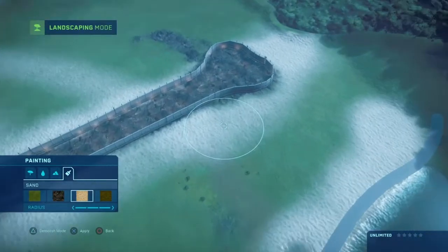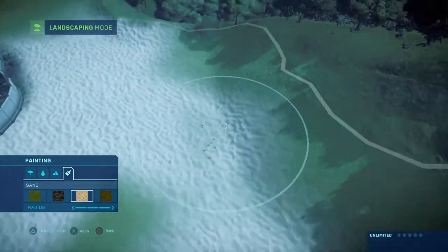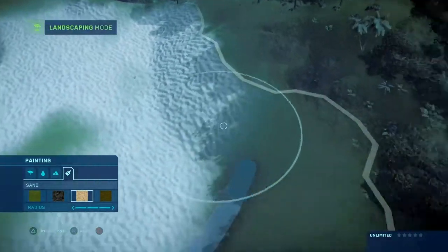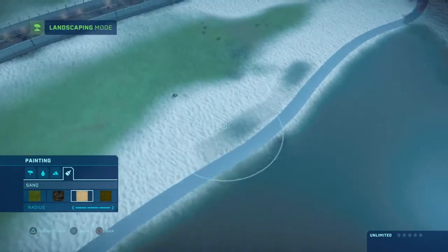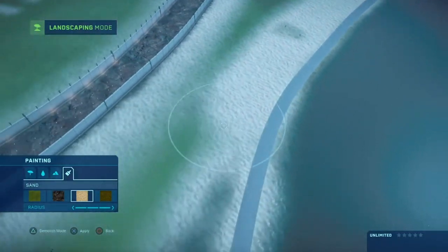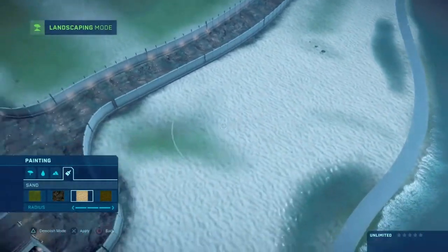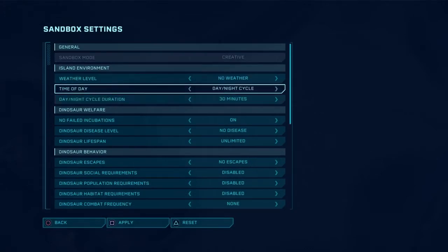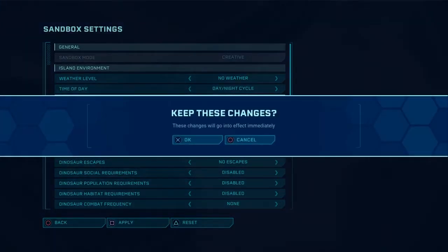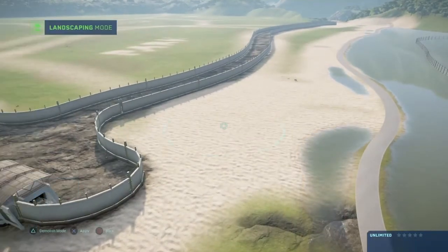So we're going to work on the beach. First step: we're going to sand it up — doesn't sound right, but we'll sand it up. We'll take out this path and change the lighting. Day — apply. There you go, now it's sort of a sunset.